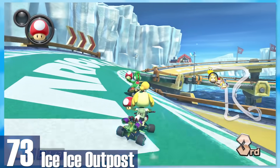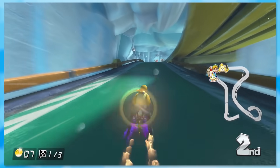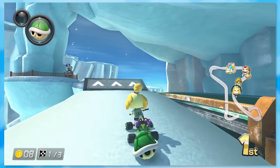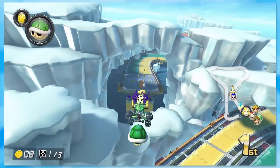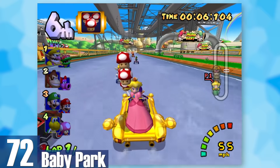73: Ice Ice Outpost. I've heard a lot of people say this is bad, but it's really average at worst. I actually really like the idea that the entire road is always split into two, forcing you to pick which one to use and optimize your speed and drifts. Admittedly the theme is kind of boring, but the level design is awesome.